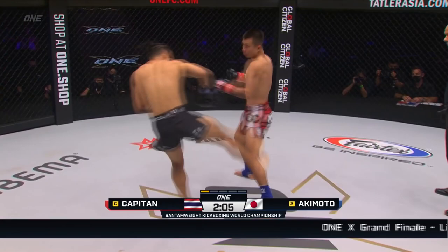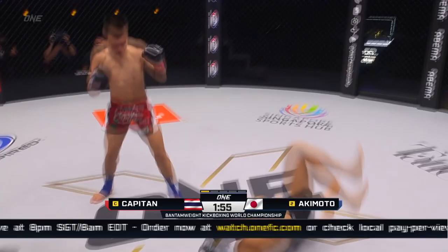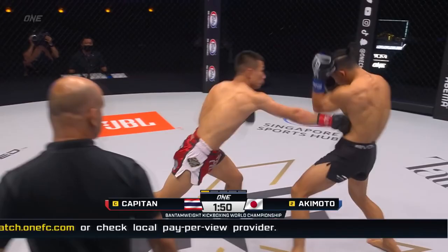Body shots, out of left hook upstairs from Capitan. The heavy artillery early from the world's champion. I really like these combinations thrown by Akimoto. High roundhouse kick from Akimoto, just upends inside. Good timing on that from Capitan.